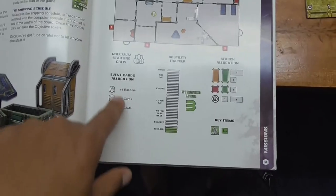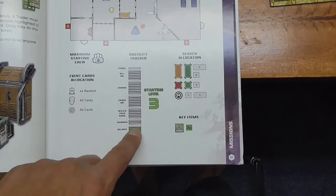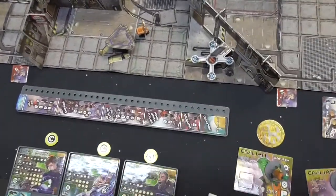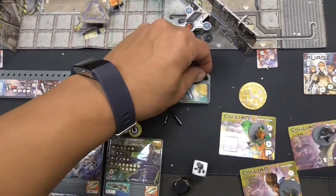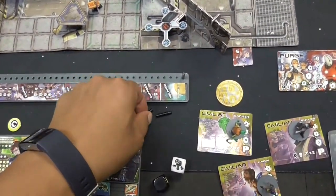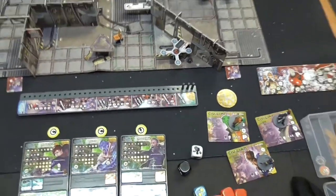Make sure you're following this for each scenario. The hostility tracker says we start off with three, so we grab three black pegs and stick them in. The game starts with that, and at the first turn we actually add another one. Some people are confused about the rare items along the bottom of the scenario card.